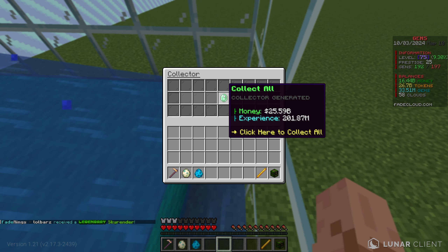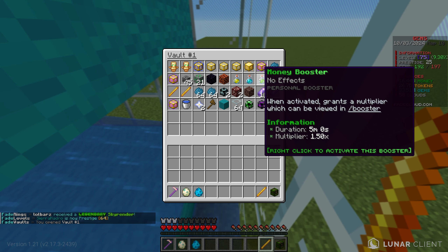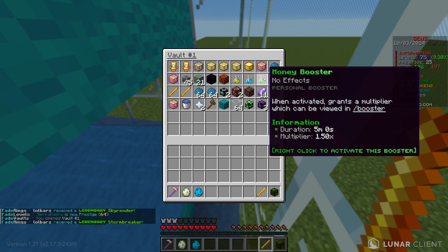What is up, we're here back on FadeCloud Gens, and finally I have made a generator farm. The island is completely different — I'll get into that in just a minute. But if you do want to come try out the best gen server in Minecraft, the IP is there on the screen: zap.fadecloud.com. Come check it out.